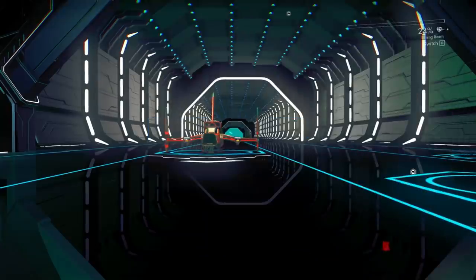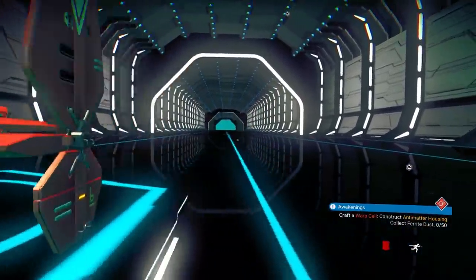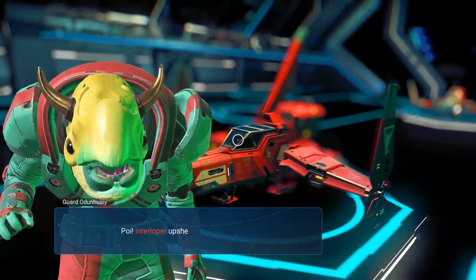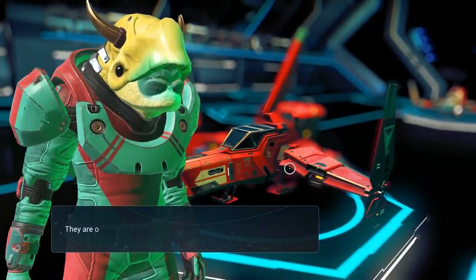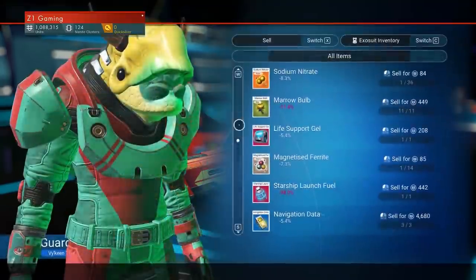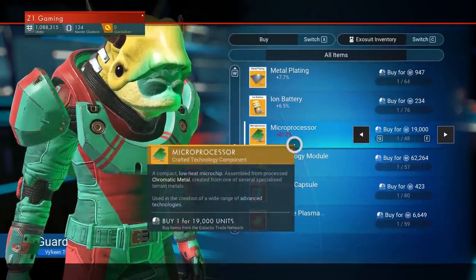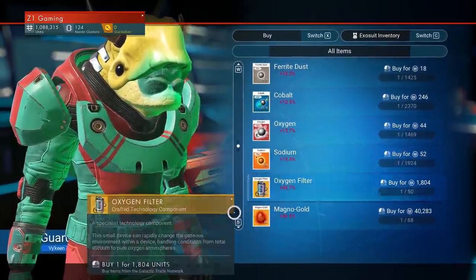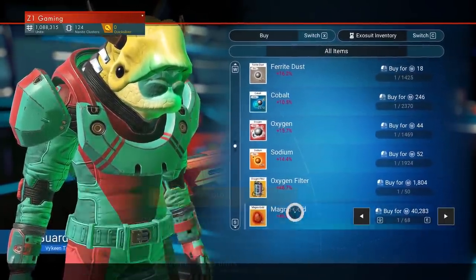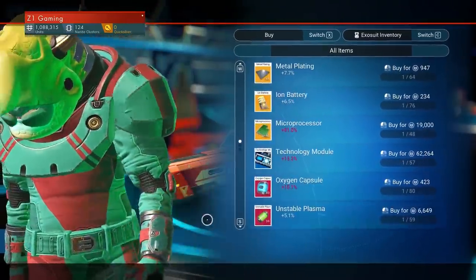First we're gonna start things off by selling our larval cores to get a bunch of money. I'm really glad we managed to find another one of those — that was absolutely fantastic. Microprocessors are gonna give us a lot too. My mango gold is worth 40,000 — that's absolutely insane.